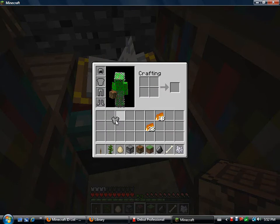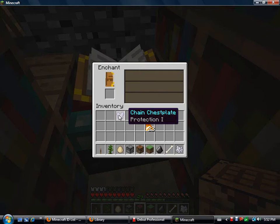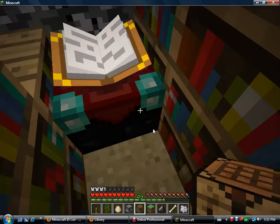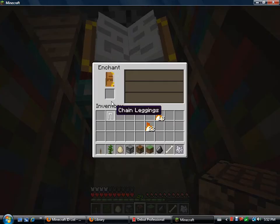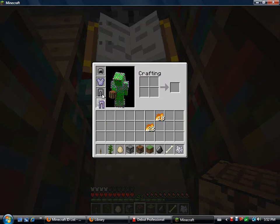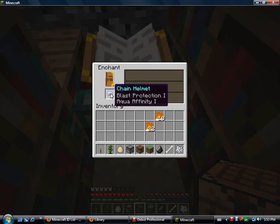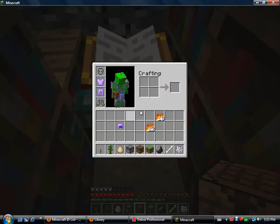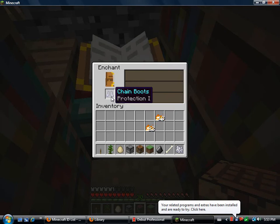I'm just going to take some of my armor off to see how I can enchant it. So that's protection one. I'm going to put this back on. I'm going to grab my chain leggings — fire protection one. Cool. Chain helmet — blast protection, Aqua Affinity one. Cool. Now the only part left to do is the boots — protection one.